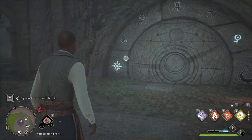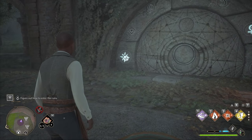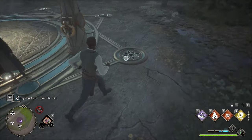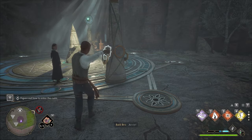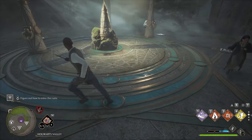You have the puzzle situation and then you have the door. There are two symbols that are lit up on the door with black lines towards them — you've got the sun symbol and then one that looks like a key. Basically what you have to do is make the shadow, because this thing here has a light on it, cast onto that symbol.